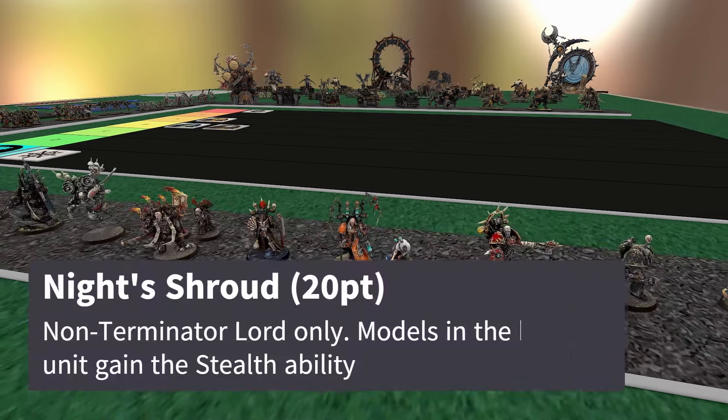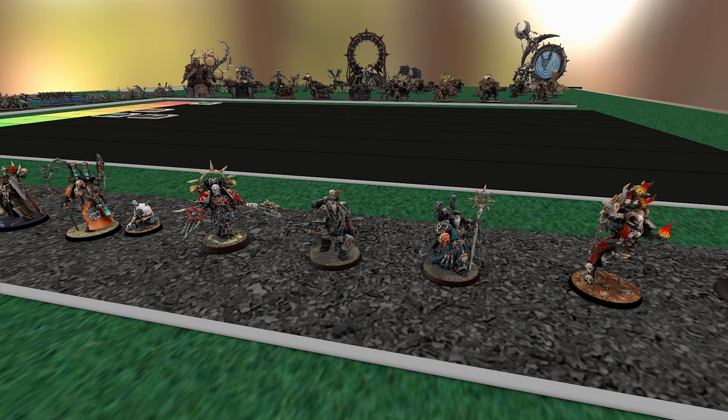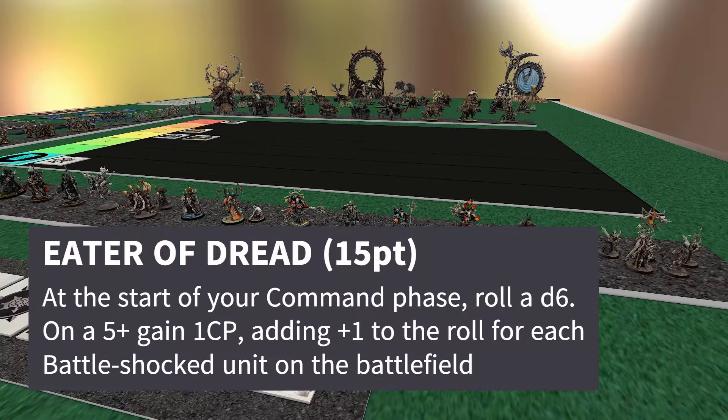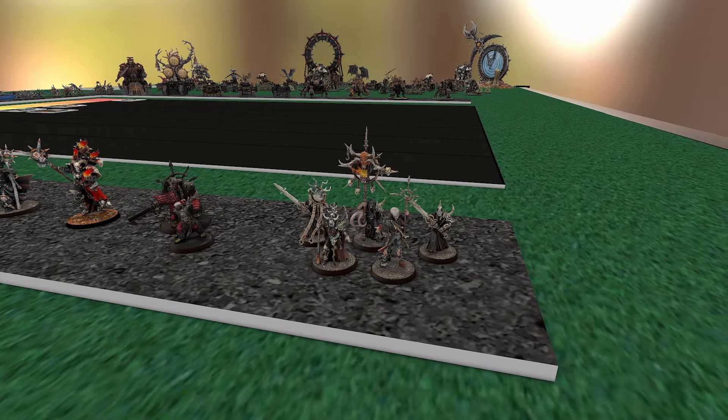Another one I like is Knight's Shroud — goes on a Jump Lord or Foot Lord, gives the entire unit Stealth. Stealth is one of the most powerful debuffs in the game in my opinion. If you're fighting Tau who normally hit on fours, now they're hitting on fives — pretty big deal. And then Eater of Dread — in your command phase, roll a D6 and gain one command point on a five-up, adding one to your test for each Battleshocked enemy unit on the battlefield. It's not wild to have two or three Battleshocked enemy units, so you should be gaining a lot of command points. These guys might gain the most CP of any legion.